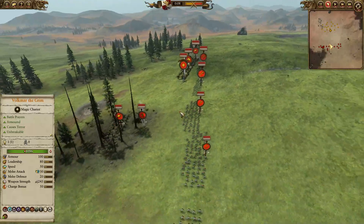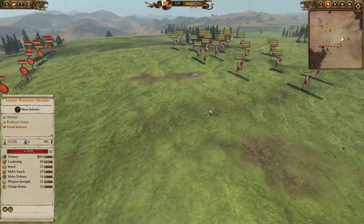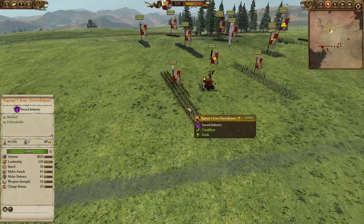Quite the good old-fashioned army here for the Lizardmen — a good way of dealing with the Empire. For the Empire today, we are going to have a couple of units of Swordsmen in the front, including the very nice Sigma Suns for that unbreakable status.